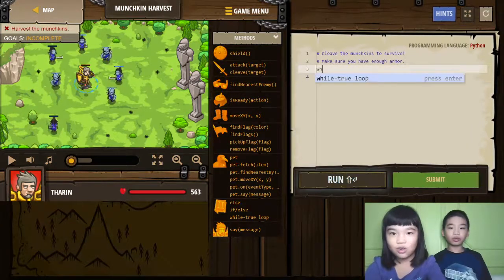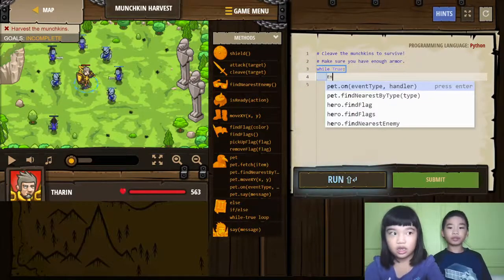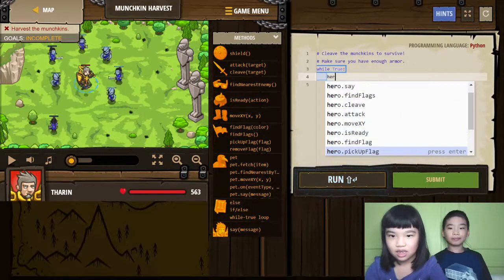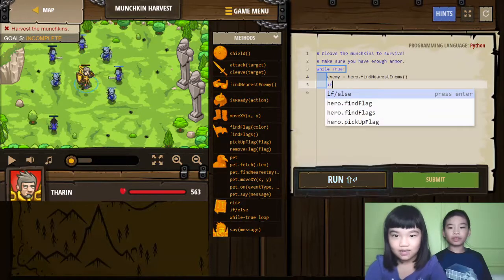First we need a while loop so you can keep repeating it. We're going to do Hero Find Nearest Enemy. Then if Hero's Enemy equals Hero dot... Find Nearest Enemy.